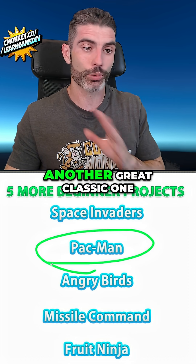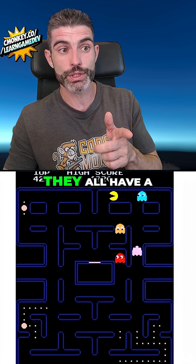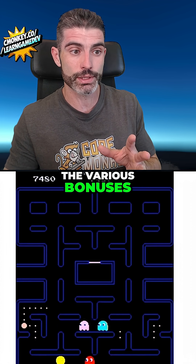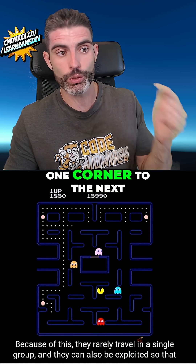Then you've got Pac-Man, another great classic. This one also involves some very interesting AI use cases. If you research the AI for all the ghosts, they all have a very specific AI. You've got to handle the control of the player and all the various bonuses, both the normal state and the defeated state, and the teleportation from one corner to the next.